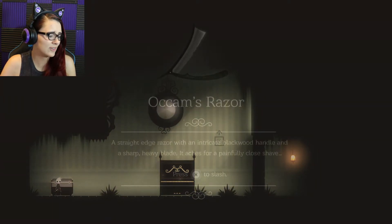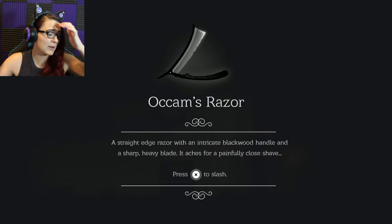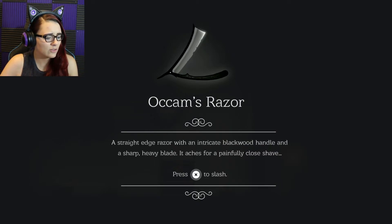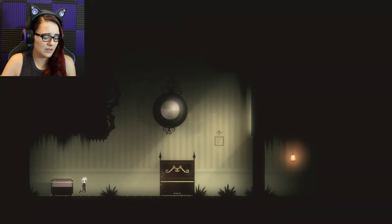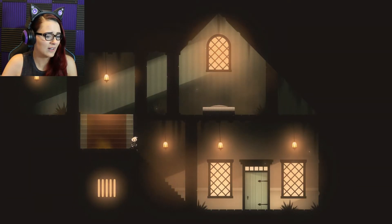Oh, it's a treasure chest! Oh, the razor! That's the razor that kid was talking about! A straight-edge razor with an intricate black wood handle and a sharp, heavy blade. It aches for a painfully close shave. Press X to slash. Slash everything! Let's goooo!